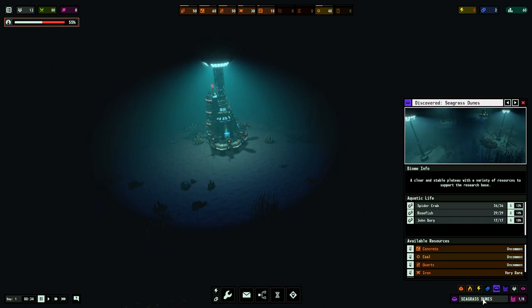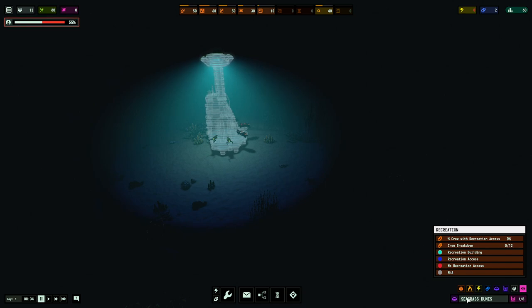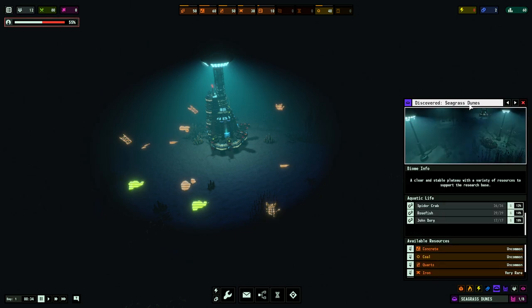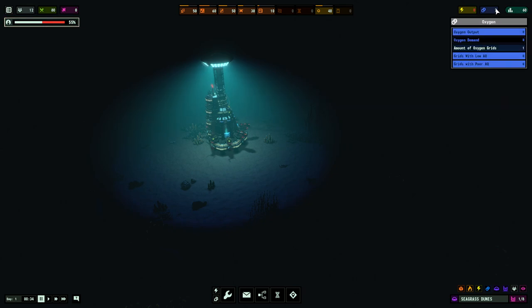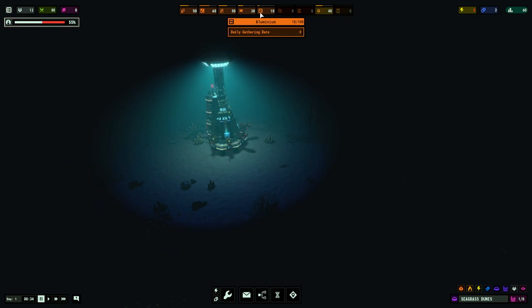Bottom right is a UI where we can look at different resources. We can see our crew and different biomes or areas we're going to build into - you can quickly move to different areas to understand what's going on. Right now we're in the seagrass dunes. This is research data, and these cost research points. We're not generating any oxygen, which is important for our humans to breathe. Energy output is also important - how many things can we maintain? Then we have our resources up top: oil, coal, lead, copper, aluminum, iron, quartz, glass, concrete, and steel.